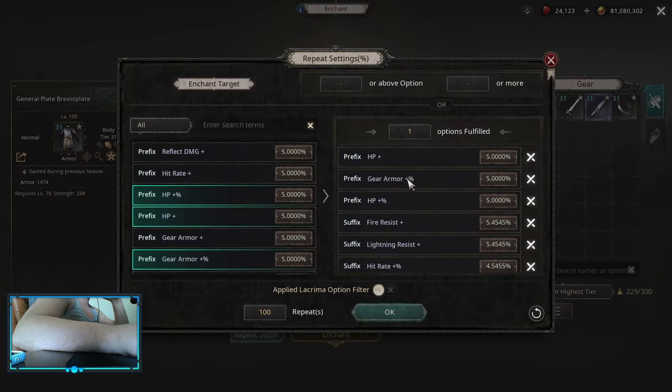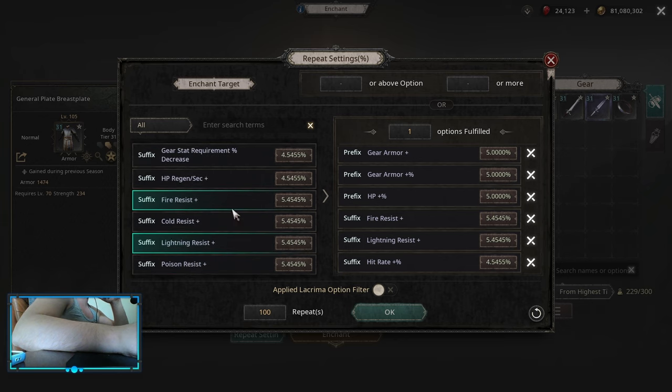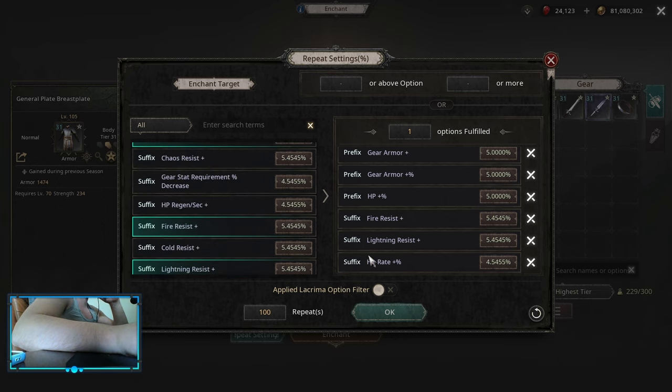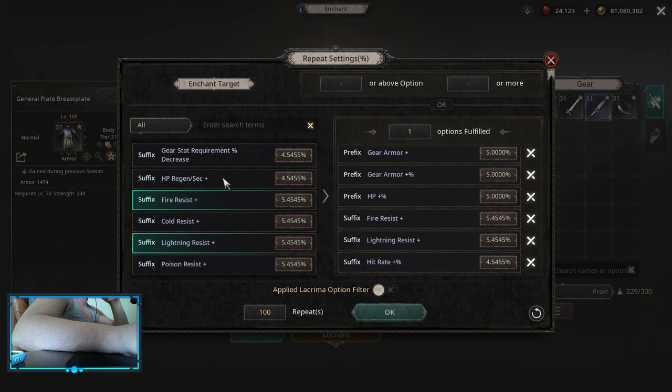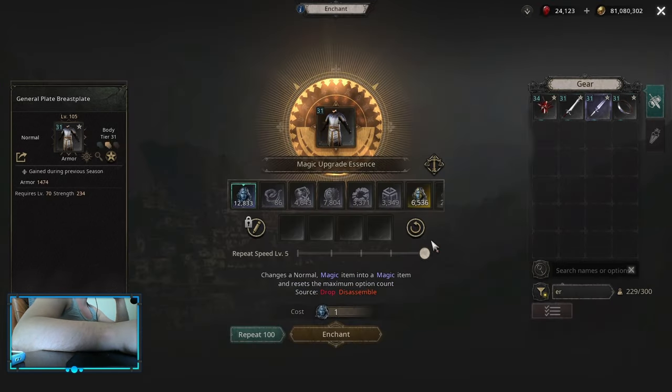On the chest it's simple — you go for the main defense multiplier. Then you can either go HP multiplier, HP flat, or instead of HP flat you can pick up armor flat, depending on what you roll. On the suffix spot it's up to you — it's either resistances, or if you want a more offensive roll you can pick up hit rate if you need that. On boots, my only advice is that you want to pick up movement speed first as that's the most important one, and everything else is whatever you can muster.